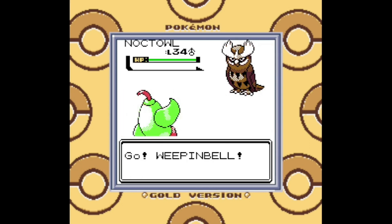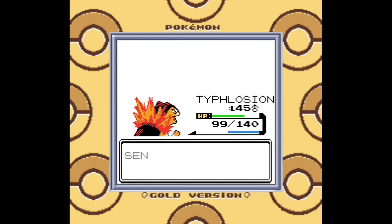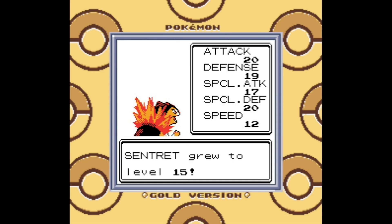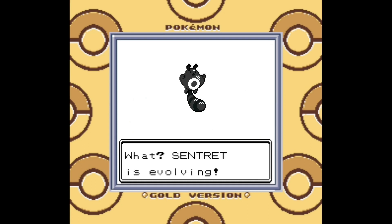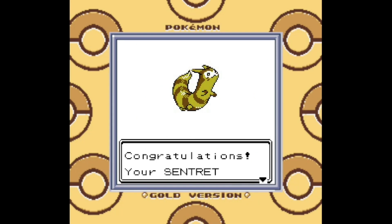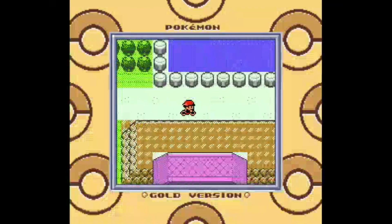And this guy's a bird keeper anyway — wouldn't he just fly on his Noctowl? Does he not have HM02? I'm asking too many questions here. So yes, I'm going to be using the EXP Share to level up some of my lower level Pokemon and get their evolutions, starting with Sentret evolving into Furret at level 15, which is really early, and I should have done this way, way earlier in the game. It's really late to be leveling up Sentret of all things. But better late than never — I've got a Furret now, that's one more Pokédex entry off my list.